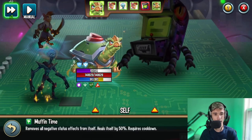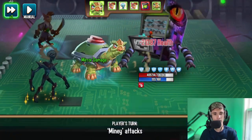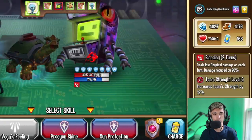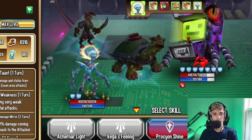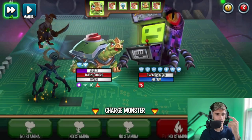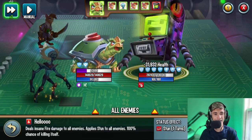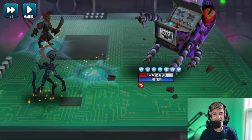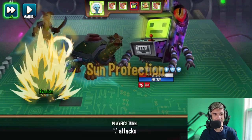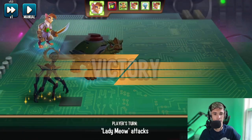He can also remove all negative status effects and heal himself by 50% with Muffin Time. Now I'll go with the 100% damage mirror — 'I'm a Cow.' What this means is it reflects 100% of the damage he takes back to the attacker. If an enemy deals 100,000 damage to this monster, that 100,000 goes right back to them. We also get the ultimate yet again — 'Hello' — stun and damage without dying, then Lady Meow finishes it off. Victory!